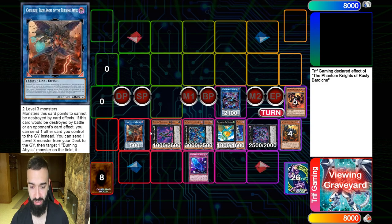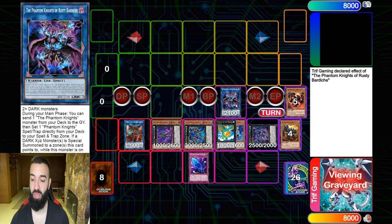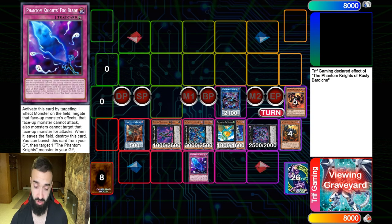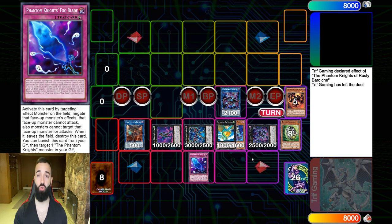Your opponent has no chance against six interruptions. After those six interruptions you have a Cherubini effect, a Levier effect, a Rusty effect, a stacked graveyard of Level 3 Phantom Knights — there's just nothing your opponent can do. They auto-lose. You link everything away into Appaloosa and destroy them on your turn.